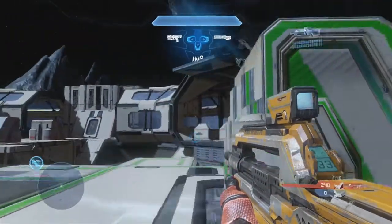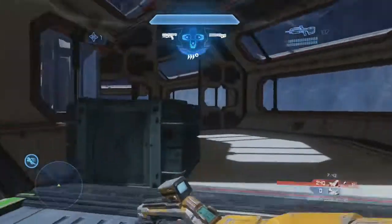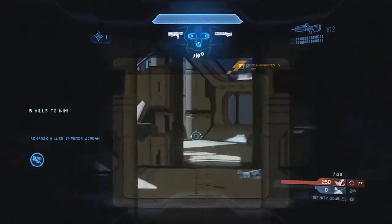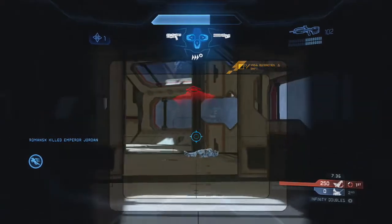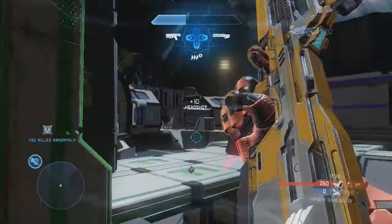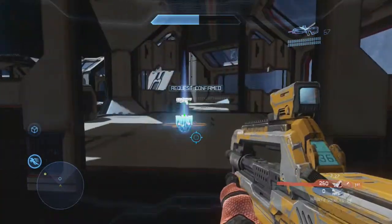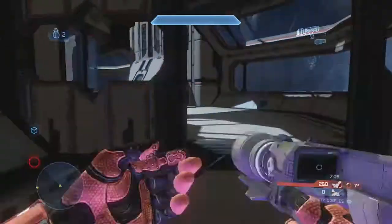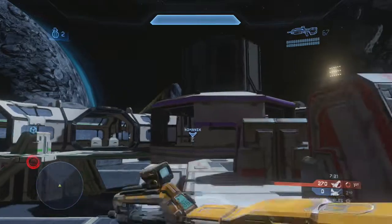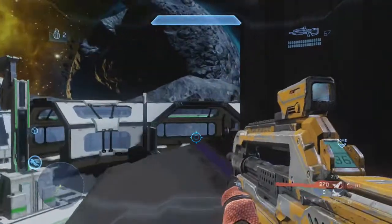Since we have overshield we might as well rush in. My teammate is rushing that guy and I know this other guy is probably still around somewhere - and sure enough he is. My teammate ends up winning his 1v1 and I go into a 1v1 with Abnormal. Pulse grenades are extremely effective on Dispatch when people are hiding behind pillars and walls. I end up picking off my guy as well.